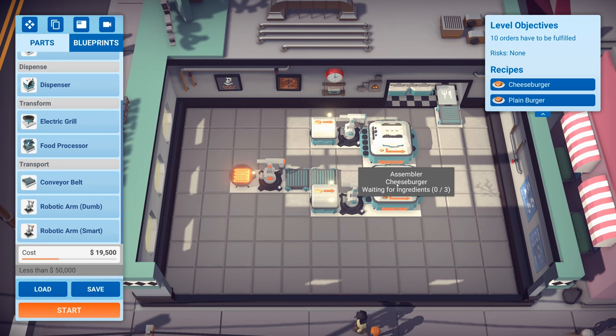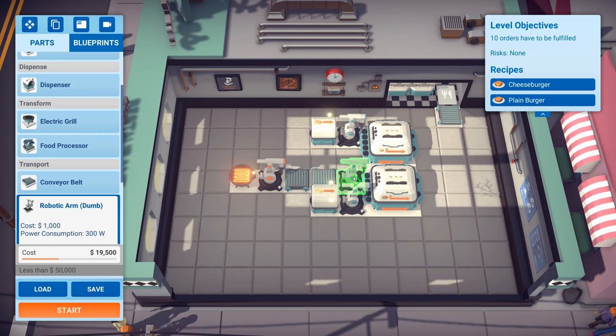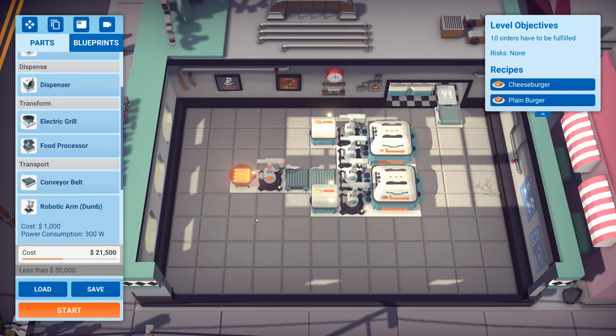I don't think they automatically can go into the assembler, so we're going to need another dumb robotic arm. You might also be able to get away with the conveyor belt pointing downwards - I'm not sure if a robotic arm can grab from two different directions. Also, at the moment I don't think we have any splitters, so I think we're going to have to do two parallel things. Let's start with two parallel and we'll see whether we can make some savings later.